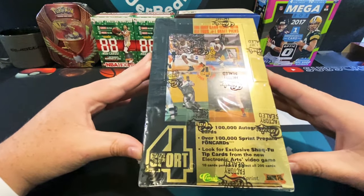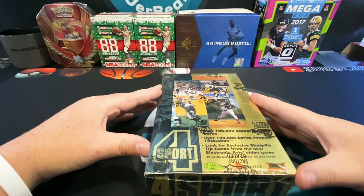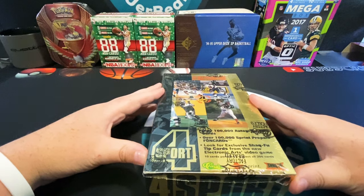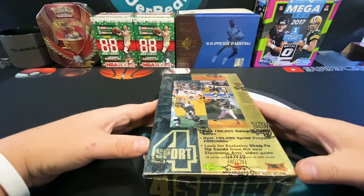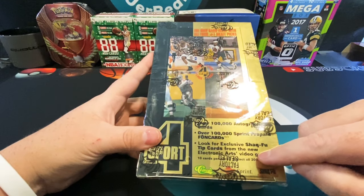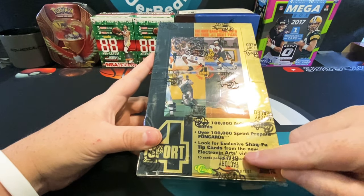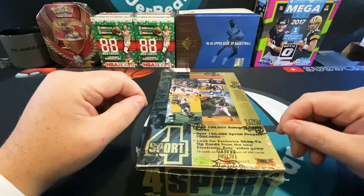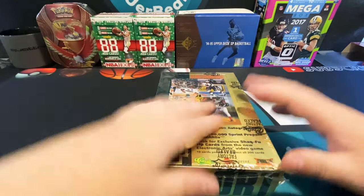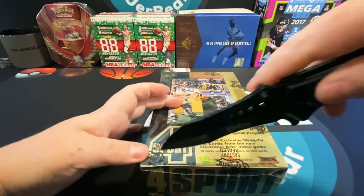It has over 100,000 autographed cards put into these boxes, which is what got my curiosity. This is from 1994, so not sure what to expect. We're gonna go through all the different sports randomly through packs. Grant Hill was a rookie — I believe he's in here, so that's good. We'll look for rookies, we'll look for autos, and it says 'look for exclusive Shaq Fu tips on new Electronic Arts video games,' which was when EA was brand new.